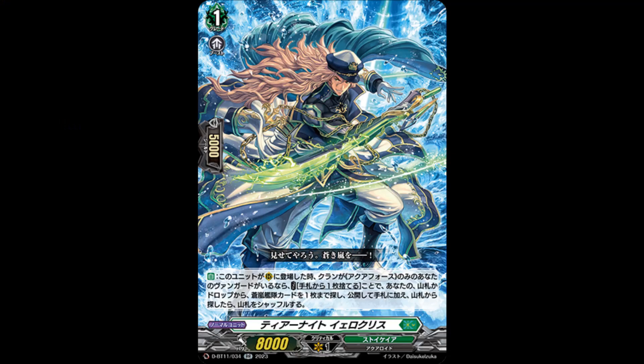We start with a Stokia Double Rare Tier Knight Iroklis, grade 1, 8K power, skillless. Auto: when placed on rear guard, if your vanguard is Aqua Force, cost this card to card from your hand, search your deck or drop zone for up to one Blue Storm or Moda card, reveal it, and put it to your hand, and shuffle your deck if you search from your deck.